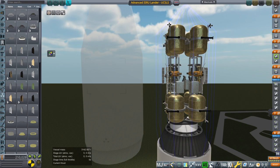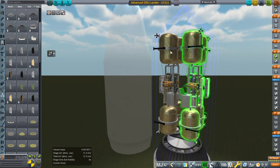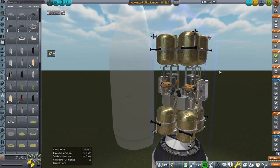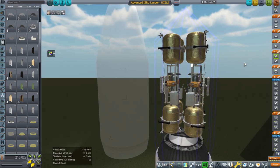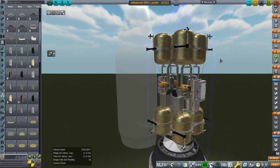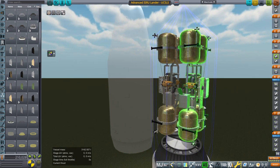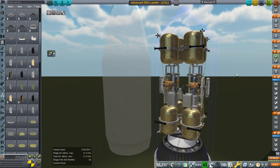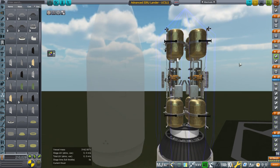Hello everyone, and welcome back to Realism Overhaul Sandbox in Kerbal Space Program 1.8.1. In the previous video, I introduced the Advanced ISRU Lander. We have two of them here, and I explained how I basically designed them using stock parts plus modded parts — so that we can drill for resources on the moon with these. These are the lunar version; we drill for ore on the moon to convert it to liquid hydrogen and liquid oxygen to refuel our vessels. This is the first time I'm going to try and launch two of them on the same launch with the rocket.